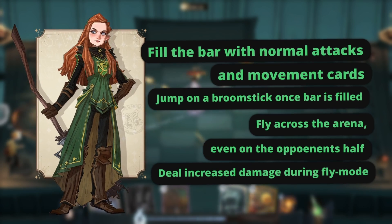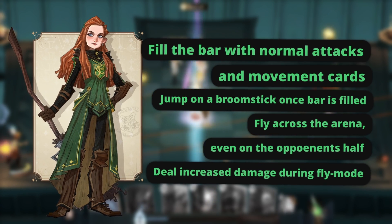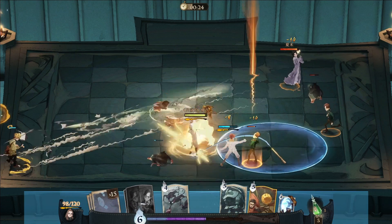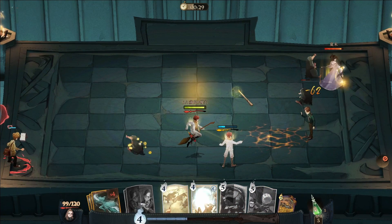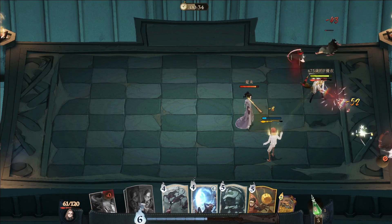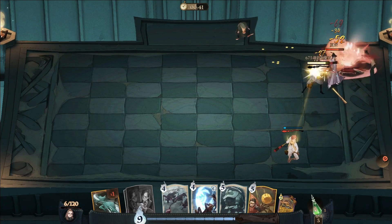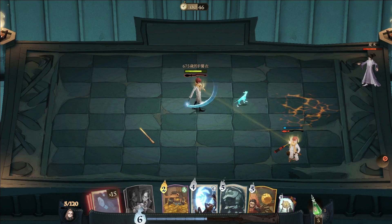Fly high and chase your dreams with Ginny's Echo. Prepare to witness a game changer as Ginny bends the rules of the PvP game mode with her mesmerizing broomstick moves. Accumulate balance points through movement and normal attacks and you'll enter the chaser state — a true adrenaline rush. In this state, your movement mode changes to flying and your speed increases dramatically, allowing you to pass through the midfield limit. Your normal attacks become powerful ball attacks dealing devastating ranged damage. Master the chaser status and you'll gain an edge over your opponents, dominating the arena like never before.